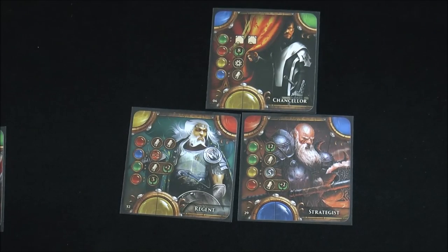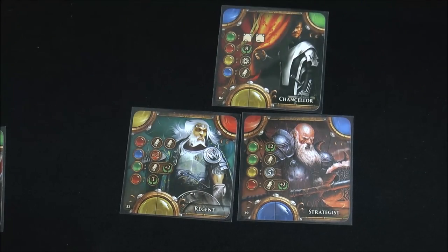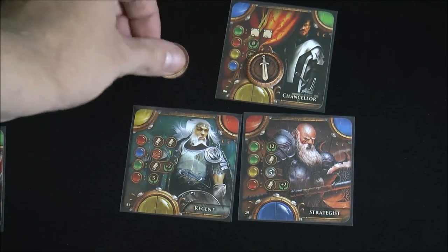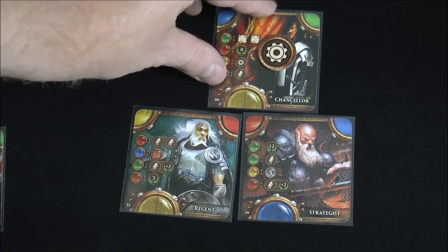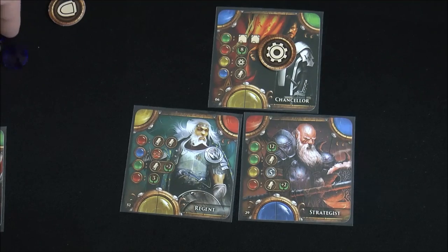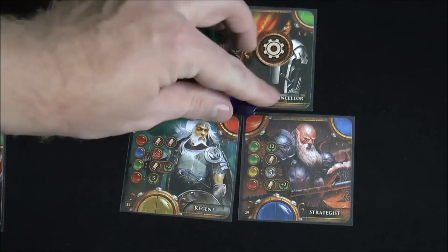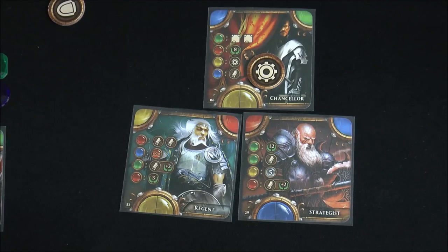There are two types of tokens: magic and science on one type, and attack and defense on another. If a card reward gives you a science token, you just place it on the card. When you pass during the auction phase, you normally get three gems of your choice. For each science token you have, you can grab an extra gem. These are very nice early in the game for building up your gem supply, which is very important.